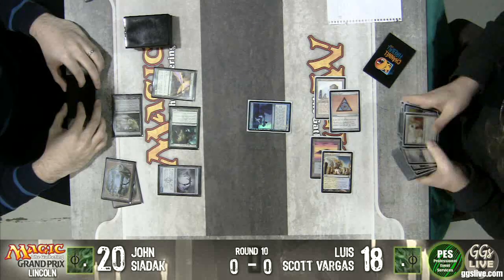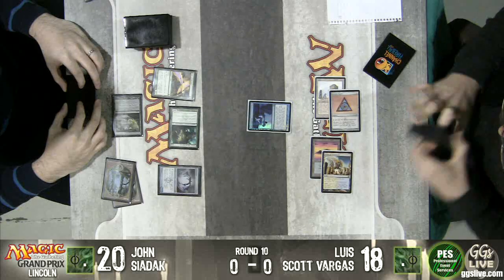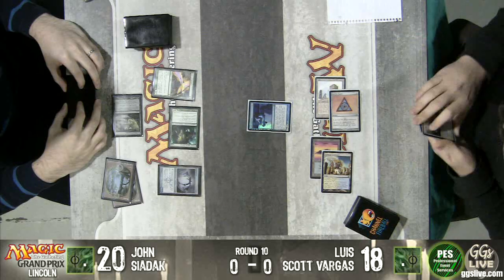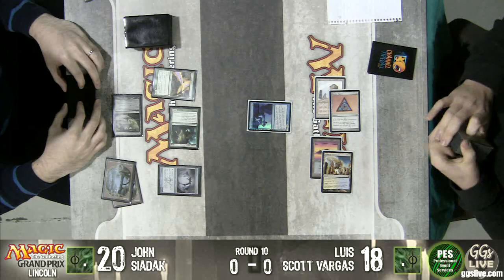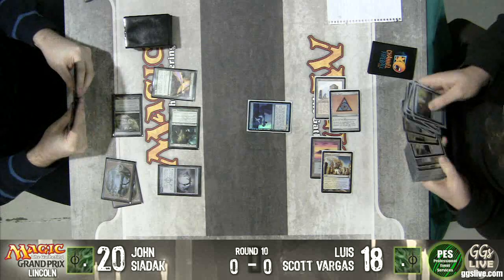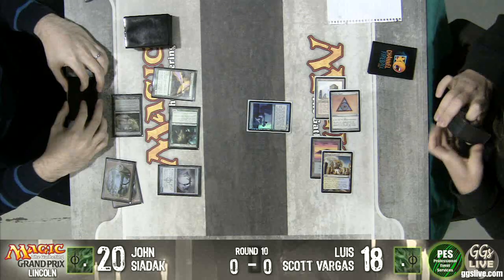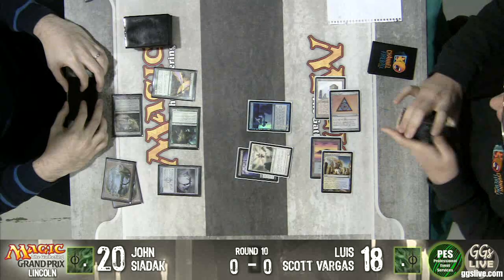He was just like, does that seem unfair? So it looks like we're going to get an Elesh Norn from Luis. He was wondering whether or not people feel like the card should be a ban. Is this just too stupid? I think it's fine. Now he's sifted the Elesh Norn back and it looks like he's going to go with Iona and just name green.